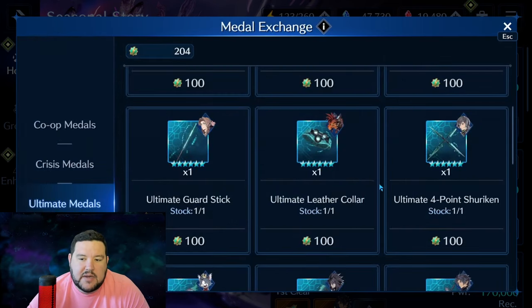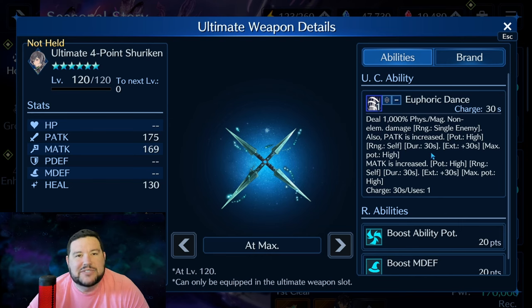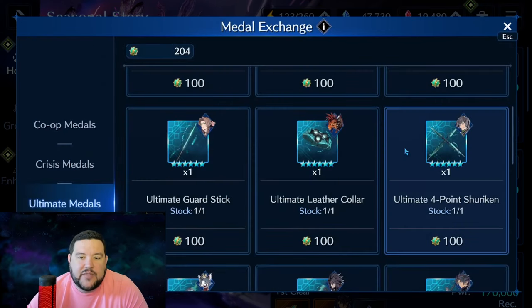Ultimate Four-Point Shuriken gives physical attack increase high and magical attack increase high, but only to self — that's what I don't like about it. I'd rather have Tifa's mid potency to everybody than a high-high just to self. Also, you're typically building toward one direction — physical or magical — not both. And as a DPS, Yuffie doesn't have many sigil breaks, so she's not usually my first choice. It's just not adding as much value as a lot of these other weapons.